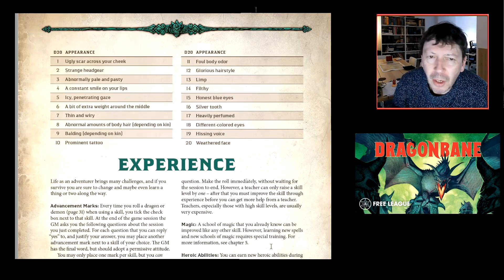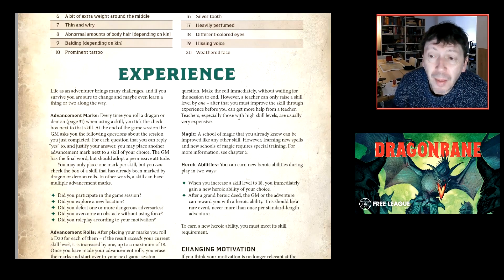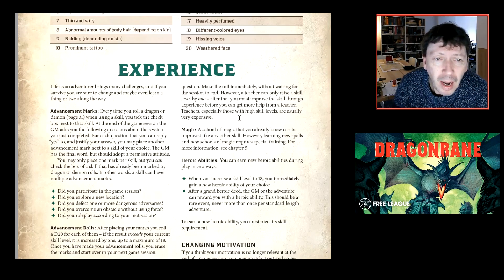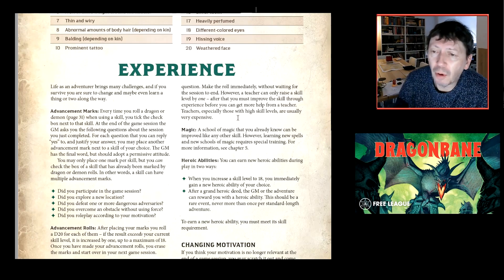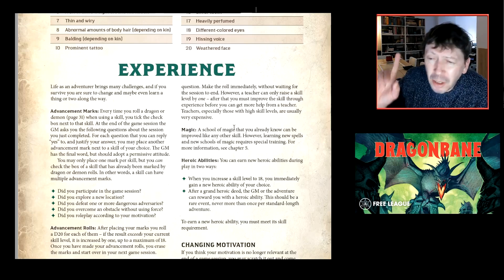If you're over your encumbrance limit, you must make a Strength roll to move in combat or travel for a shift — fail and you drop what you're carrying or stay put. It's old-school with a light touch. There's no fussing over arrows — if you've got a quiver, you've got arrows. Appearance is a d20 roll or your own choice. Experience: you advance by rolling dragons or demons — ones and twenties — when using a skill.